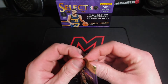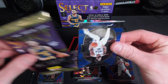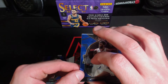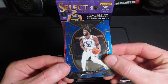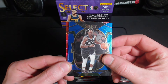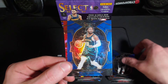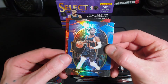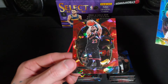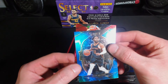Last and final pack. We still haven't got a Chet — that's what I want. Come on, last pack magic. Jalen Brunson on the silver. Come on... nope. We got a Fred VanFleet.